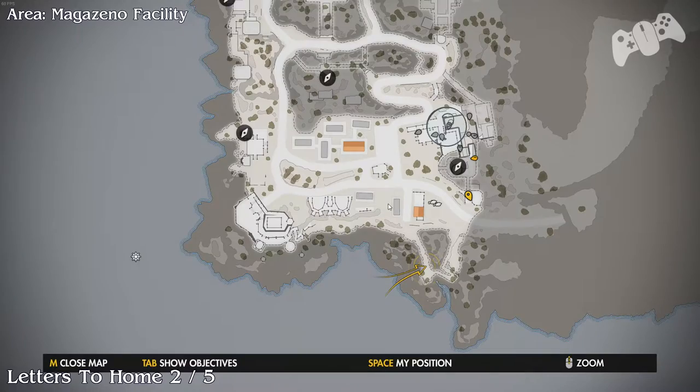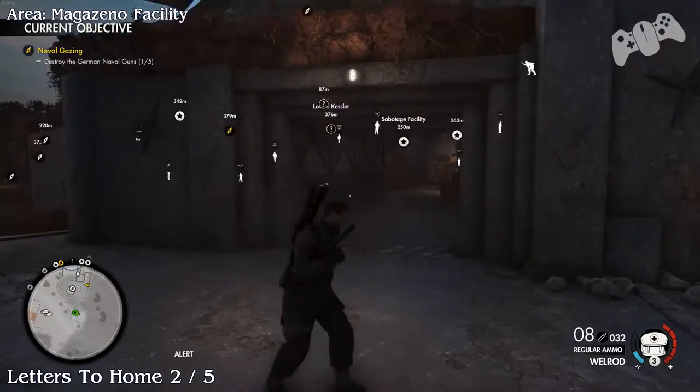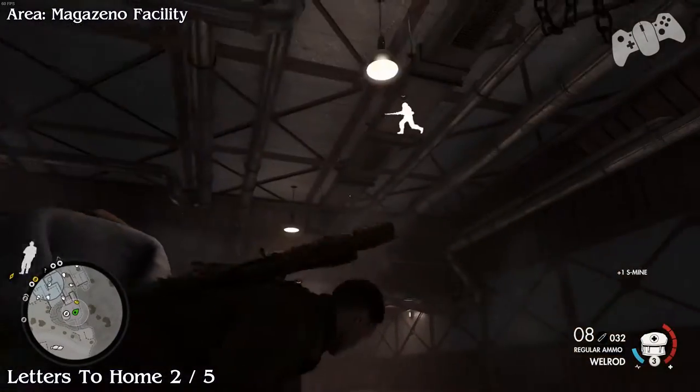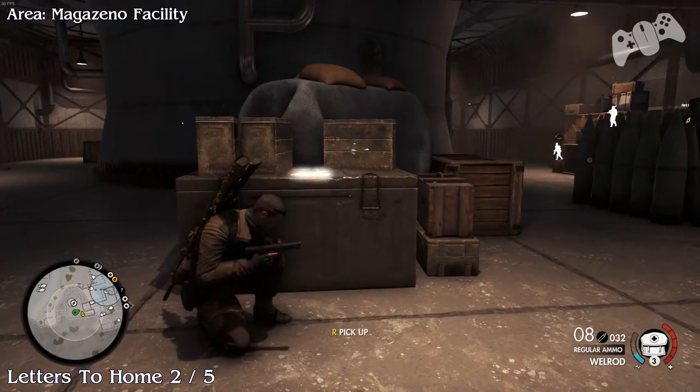Go to the right side of the map and you'll find this entrance to this massive bunker section where the big gun is. Once you go inside you should find two Germans, so kill them and grab the document. This will be Letters from Home number two.